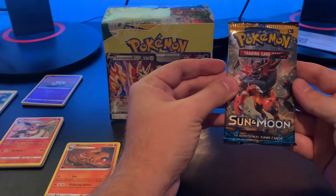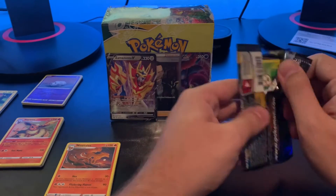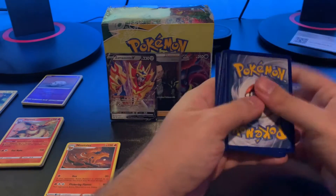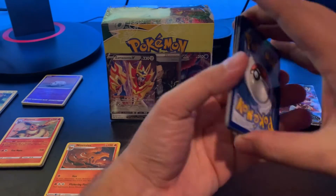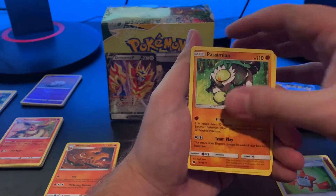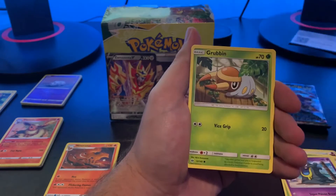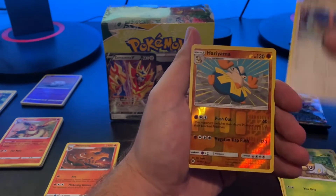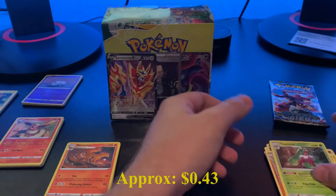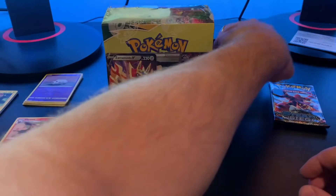Now we're down to a Sun and Moon base set, and then an XY Steam Siege — it's pretty far back. You can just tell the difference between the energies between these. Pansear, Rowlet, Alolan Grimer, Spearow, Grubbin, Pharaoh, Rainn, and — ooh — Tapu Lele. That was our holo. Pretty sure I already have her as well, so we'll just stack her back here.